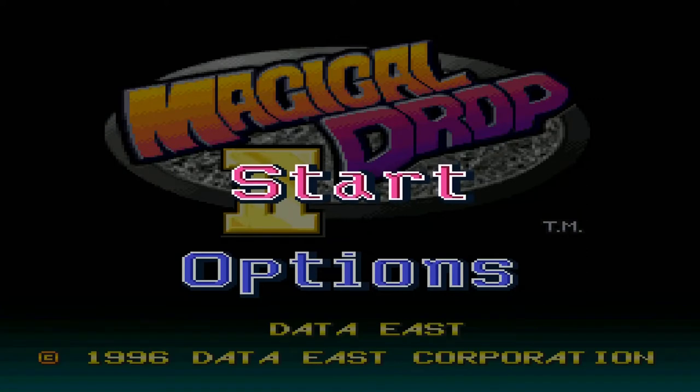What's going on here everyone? It's Starman 3 here, back again. Today we're going to be showing you a game called Magical Drop 2, made by Data East Corporation.